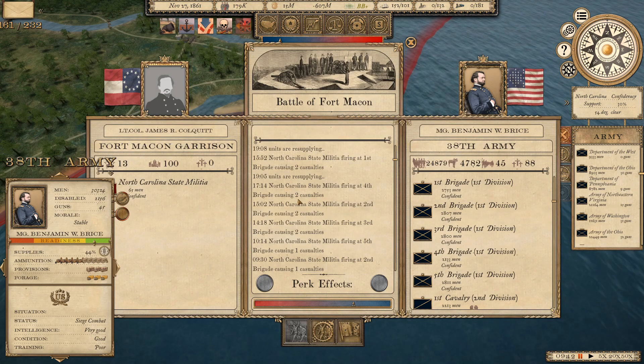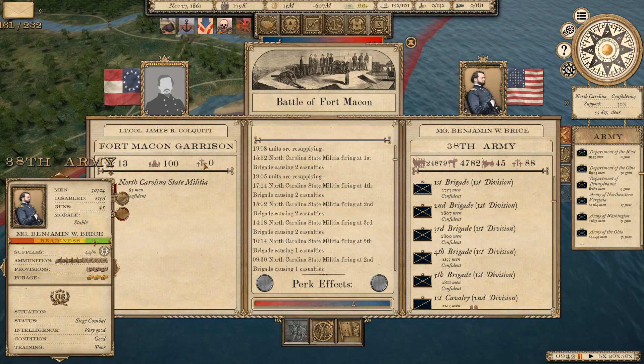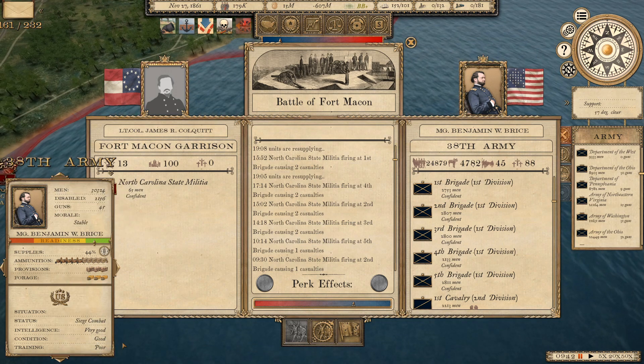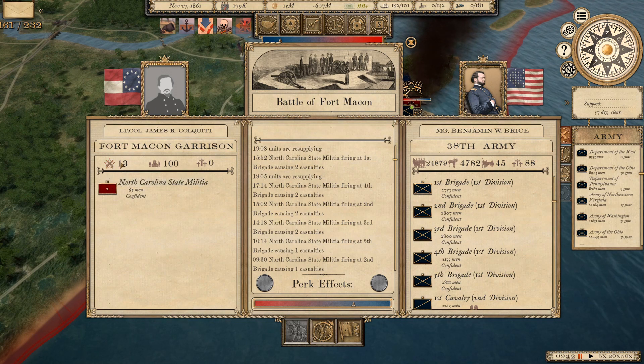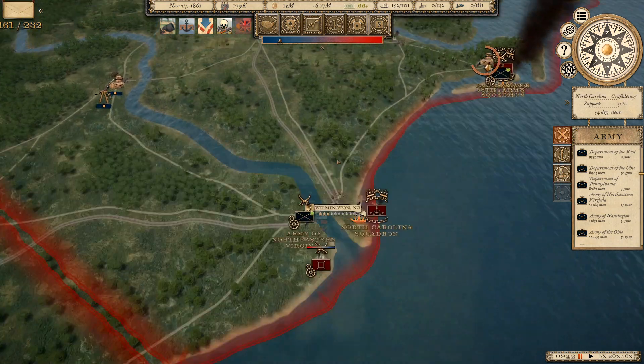The 38th Army is besieging the Battle of Fort Macon, and there's 65 men there. So far we're getting the worst of it — 88 casualties. I'm not sure how to do this. I've got 45 guns pounding this fort and he's got 13 guns in there and they're holding off. Fort firepower is 13. It shows we're winning, but maybe you just have to keep at it. I've never done a siege before, so that's my first one.